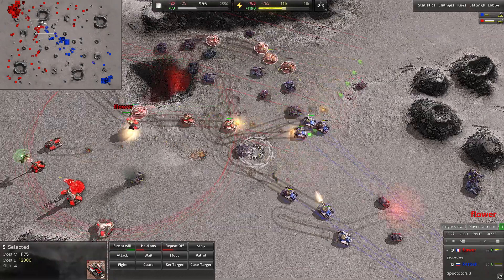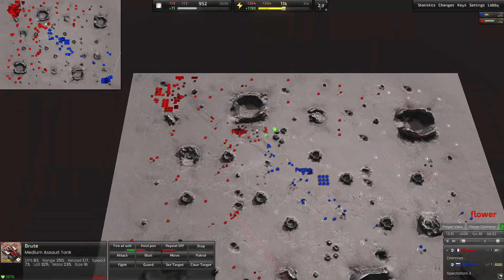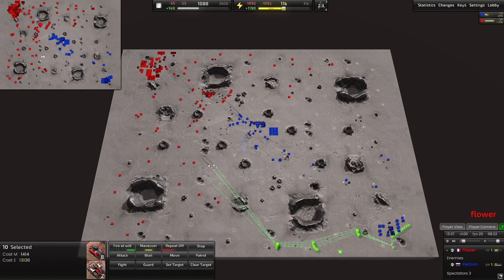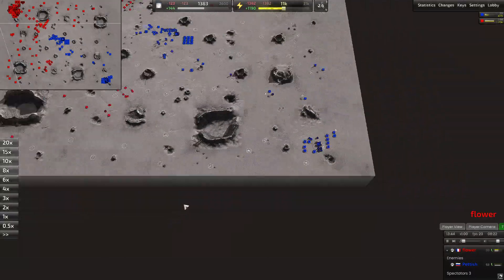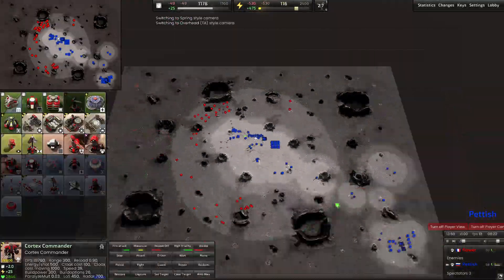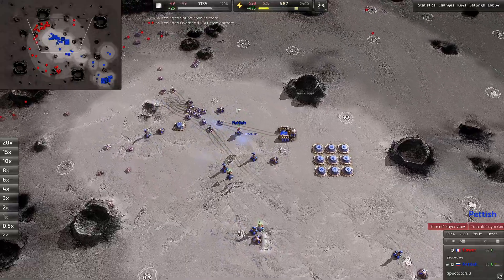Flower steps forward, fires a d-gun — misses. Petish turns around, pulling away with his tanks, Flower in tow. We finally have a run-by forming on the right side again — light tanks and brutes going for another run-by. This time it's completely undefended. Petish has yet to retake this expansion and put up radar coverage to see this run-by, so he's going to be completely unaware of it happening.